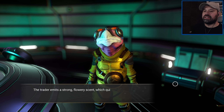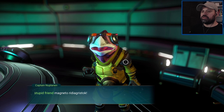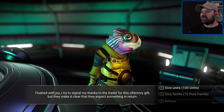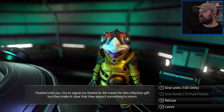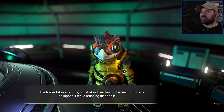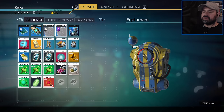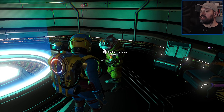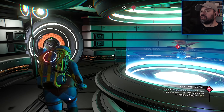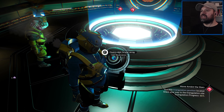Hello! 'The trader emits a strong flowery scent which quickly enters my exosuit system. I feel overcome with nostalgia for a perfect place I've never visited.' Trade for something - 'Flushed with joy I tried to signal my thanks to the trader for this olfactory gift, but they make it clear they expect something in return.' Well the traders want money, so give them money. 'Beautiful scene collapses, I feel crushing disappointment.' He wants pure ferrite - I crafted some but he doesn't give us a second chance. You could have just said what you wanted!